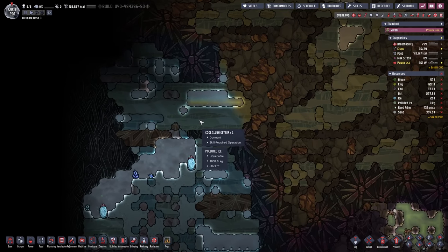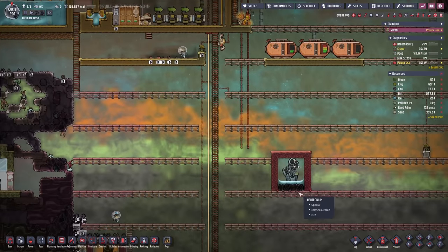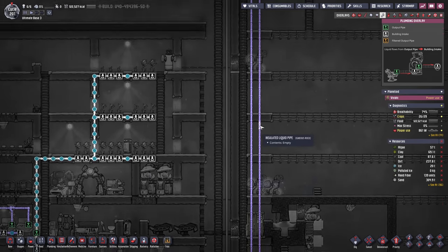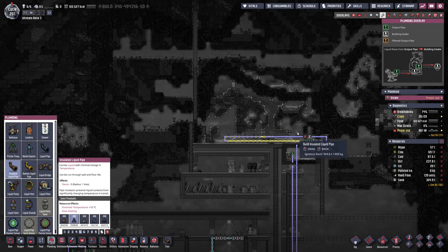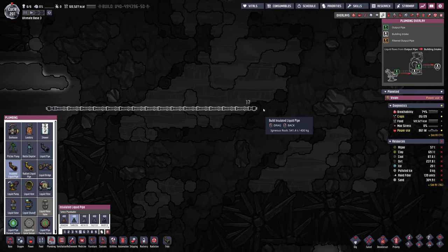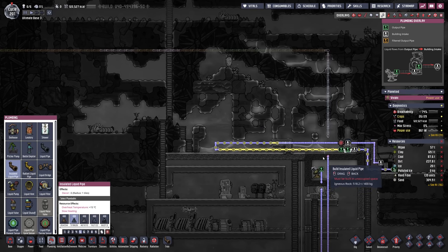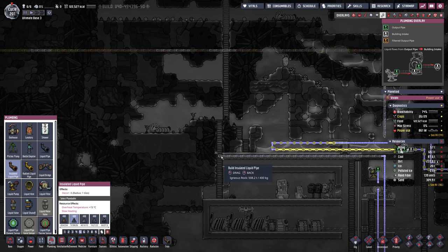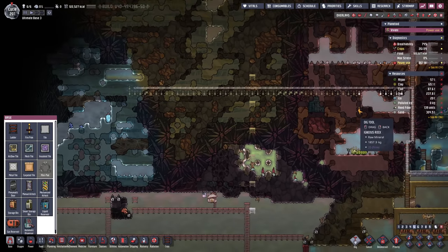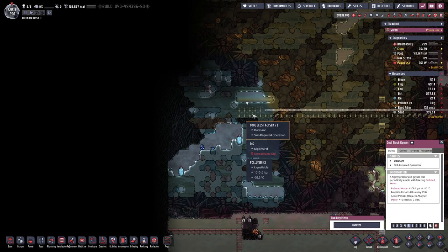With the rest of today's episode I would like to start hooking up this cool slush geyser, which is the only component left we are gonna require to set up the steam vent at the bottom. We already laid out a couple of pipes — the first one for the brine and the second for the polluted water. I think eventually I'd like this pipe to continue all the way to where we actually need it. The geyser is right here, so somewhere around here we would want to start the piping. This guy is currently dormant, so it's the perfect opportunity to analyze and hook it up right away.